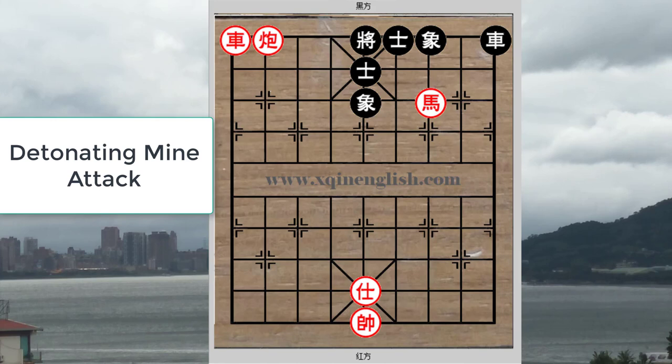Instead of the cannon-chariot discovered attack shown previously, in the detonating mine attack the chariot is located behind the cannon. When the cannon is moved — usually to attack enemy black pieces — a check will be delivered by the chariot instead, as opposed to the cannon in the previous cannon-chariot discovered check example.